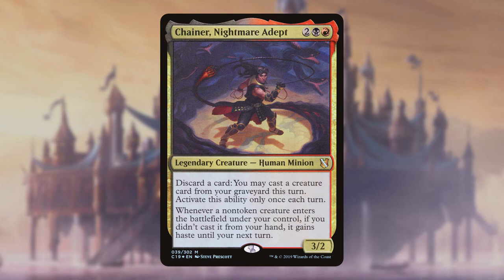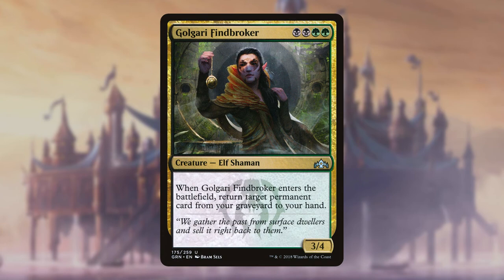Chainer, Nightmare Adept is a neat way to give a creature in our hand pseudo-haste when needed; otherwise he serves as an easy way to recur creatures from our graveyard, like the Sprouting Thrinax, which can in turn supply more bodies for our forces. Golgari Findbroker is another, albeit slower, way to recur any permanent back to our hand.